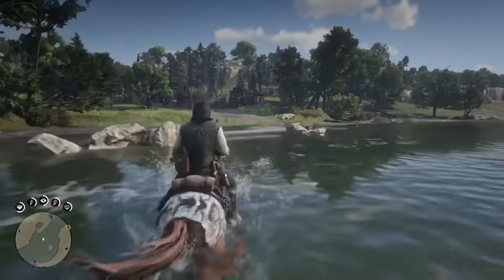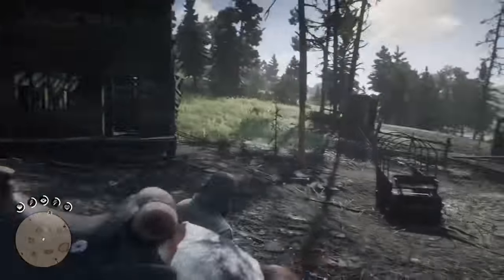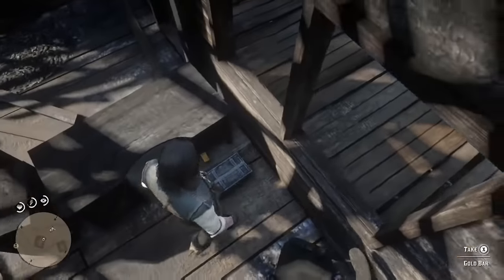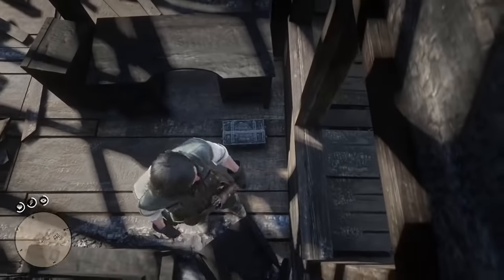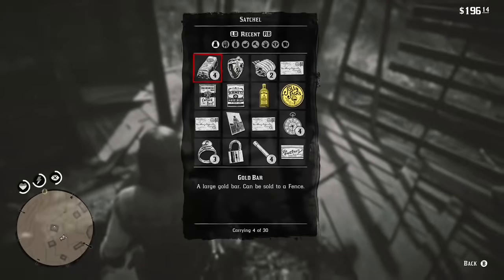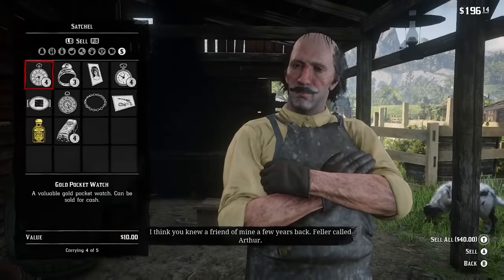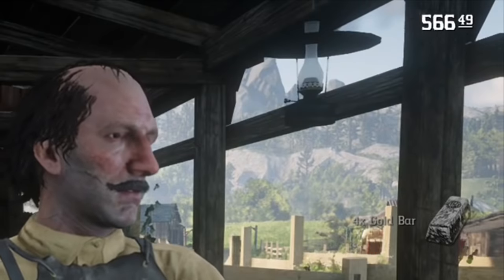When you load back in, go back to the sheriff's office, go behind the desk, and the glitch is gonna work every time if you do the correct steps. There'll be a gold bar right behind the lockbox — take it, then open the lockbox and close it to continue. As you can see in my satchel, I got four gold bars — that equals two thousand dollars. If you don't know where to sell your gold bars, go to the Fence and sell them there.